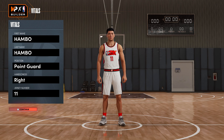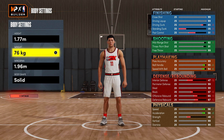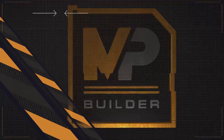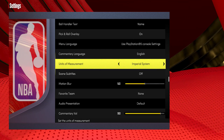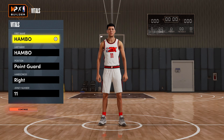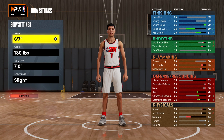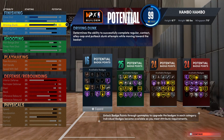Build number three is also a point guard, but quite different from the previous two. The glitch is the same: 1.77 meters, 66 kg, 1.78 meters wingspan, random attributes and takeovers, change the units of measurement. For body settings this time, go with six foot seven, 180 pounds, and a seven-foot wingspan.